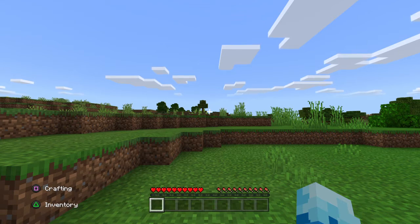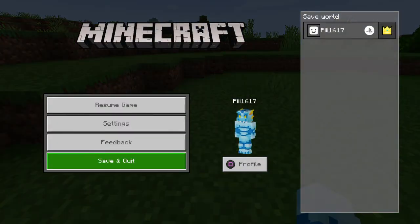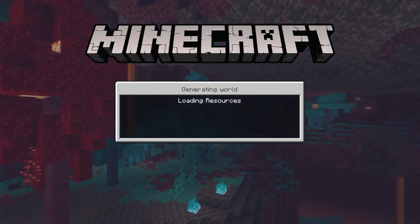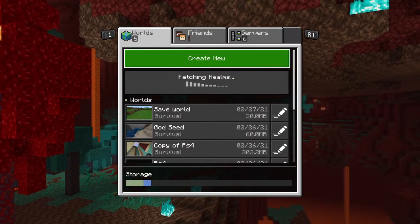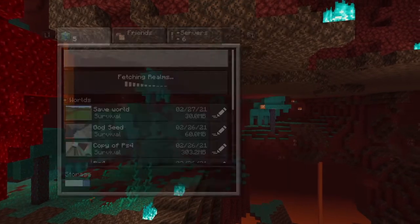So what you want to do is of course we're gonna save and quit this world, and then we're gonna want to make a copy of it.